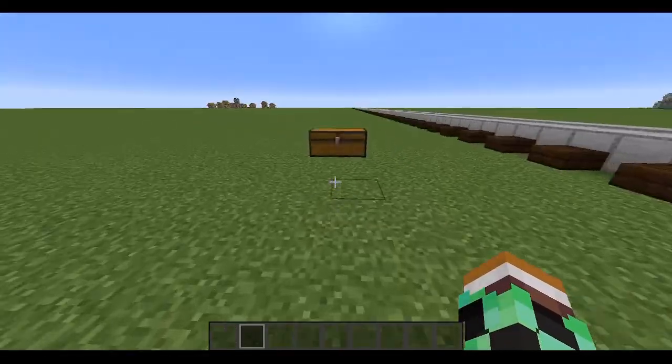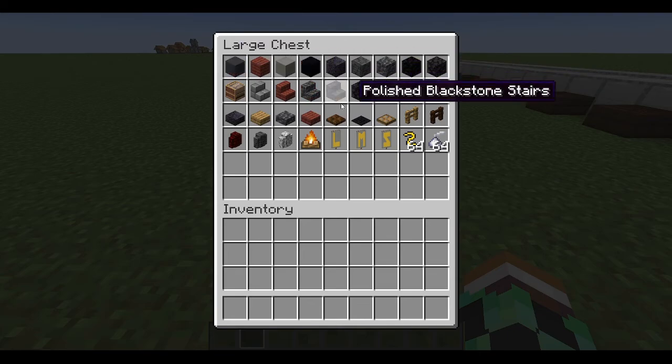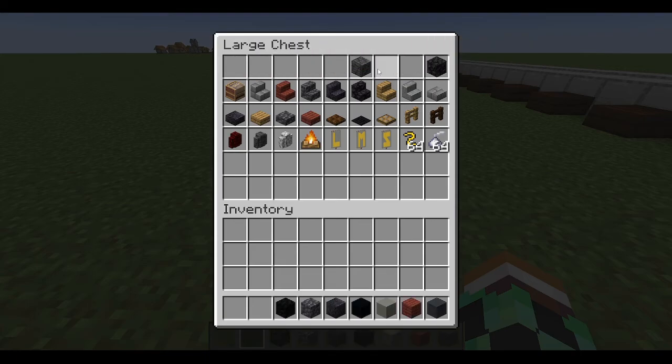In this chest is everything you'll need to build this: gray concrete, mangrove planks, light gray concrete, and some stair slabs. Those won't really be necessary — you can build this in any color. In real life these engines were mainly seen in black livery, but building in black makes it nearly impossible to follow as everything blends in, so for this tutorial we're building in gray.